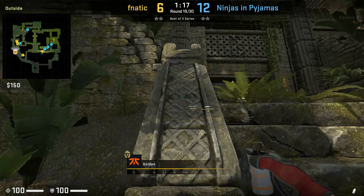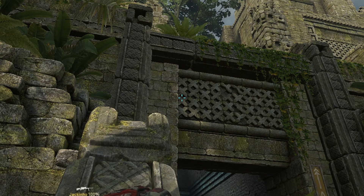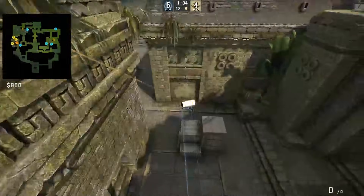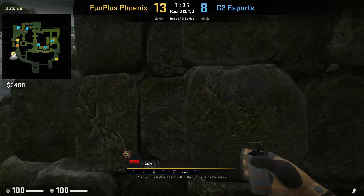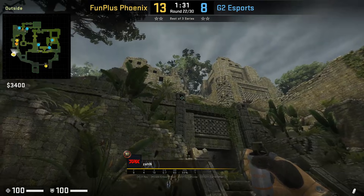Next up are tunnel smokes. Golden will position at the mid stone rail, stands up, aims above this X and jump throws. When smoking tunnels, you want your smoke to go deep and not come out towards A because a CT can play behind it. Zen smokes tunnels from outside A main cubby, positioned with this line, aims at the bottom part of this square, then walks half a step forward and jump throws.